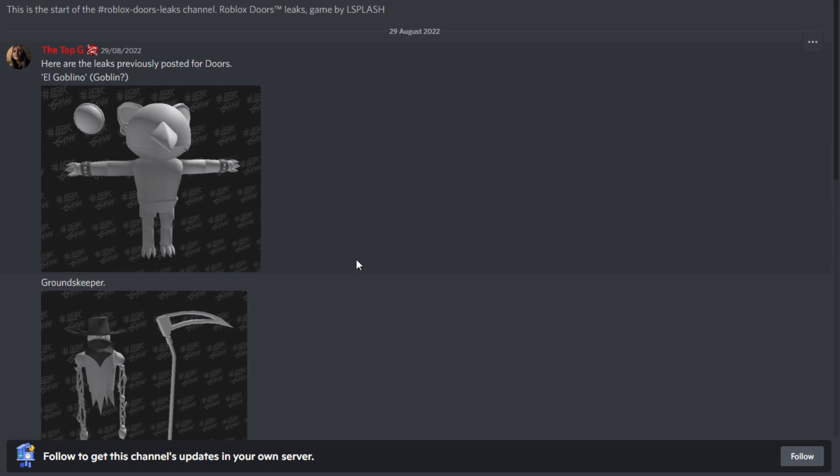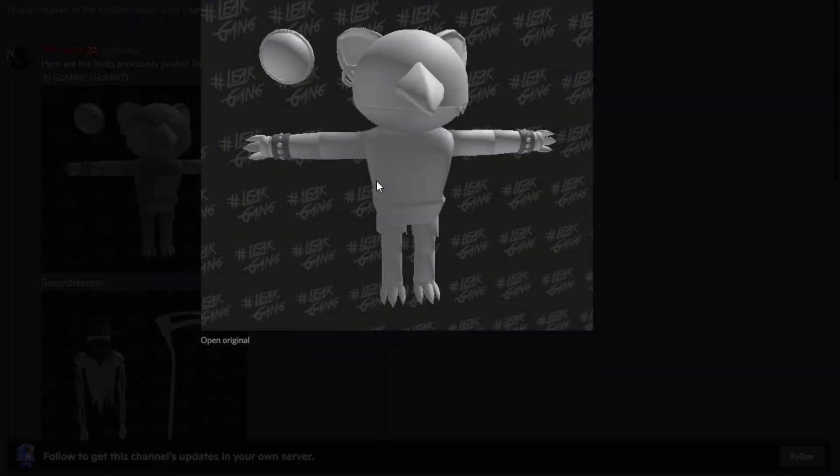We have some new looking monsters. This first one's called El Goblino — basically Spanish for a goblin — and it does pretty much look like a goblin. It's got like the kind of earring, the weird nose, the ears, and like the weird kind of feet. Honestly looks pretty cool. Not too sure whereabouts it would actually fit along with the doors theme, considering that a lot of the things are more like mysterious, shadowy figures — like Rush, which is like a black mist, and the guy that runs after you who's just like a black shadowy figure with a big eye.